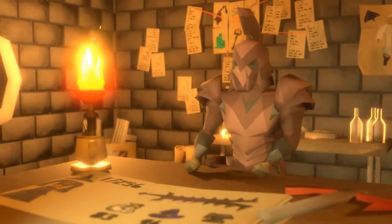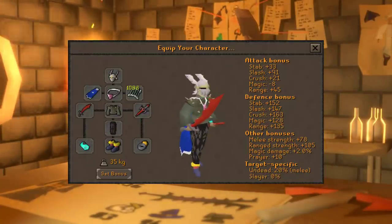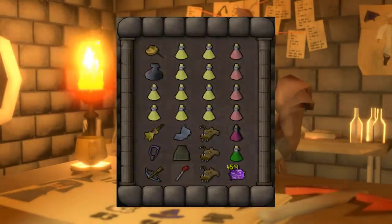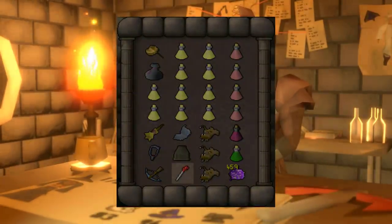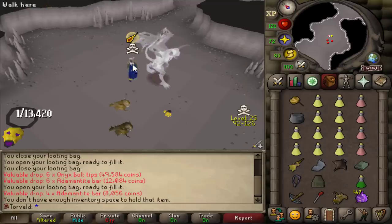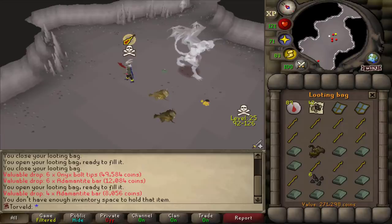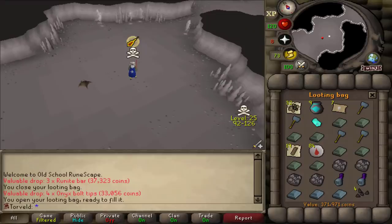Let's test out the new tank setup at revenants. I'm going to be staying here until I get a rare drop and also test out a possible new escape method. You know what, if I got an amulet of avarice I wouldn't even be mad — it would keep me permanently skulled and note all drops. Right now the trips are kind of short. Another trip completed.